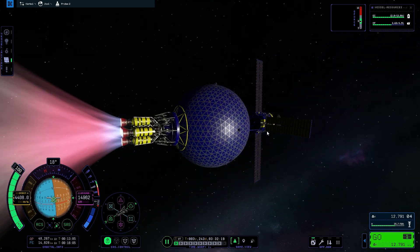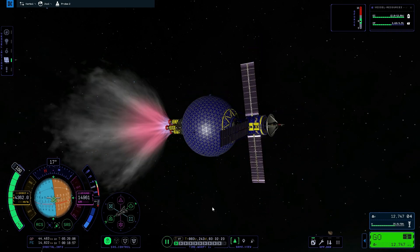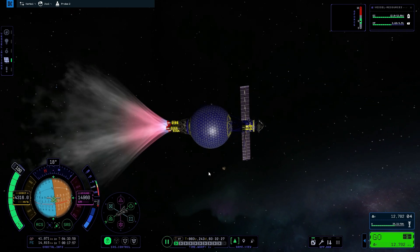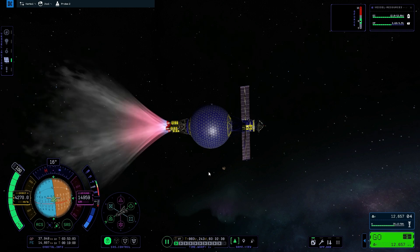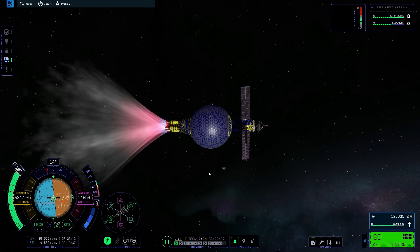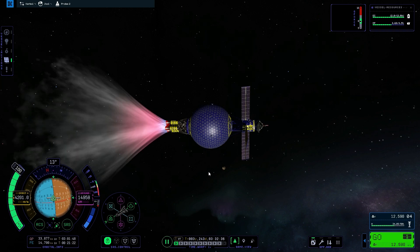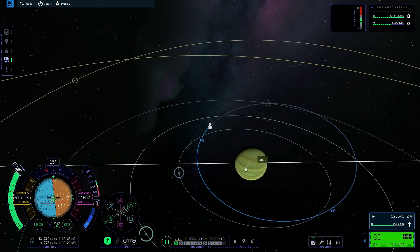I love these graphics. That's so beautiful. That engine plume — boy, the periapsis is not dropping very quickly. But that might also be because I'm so close to the periapsis.